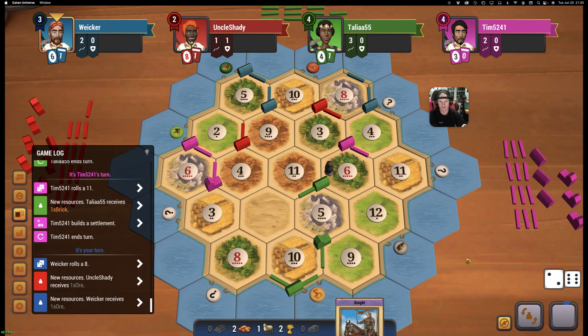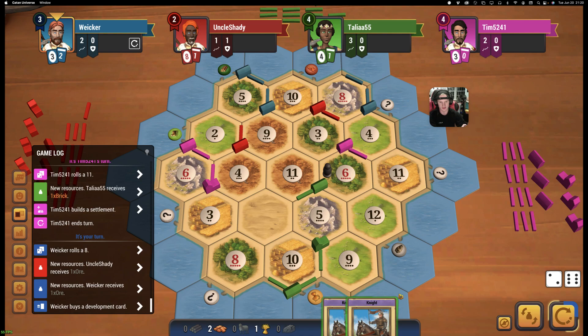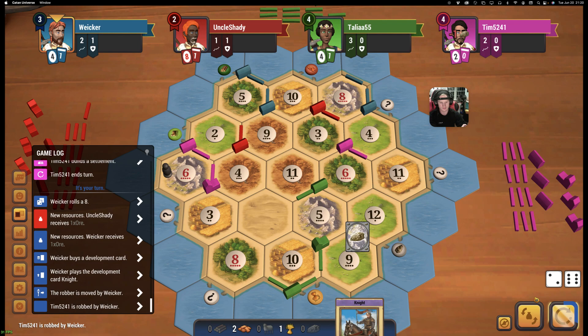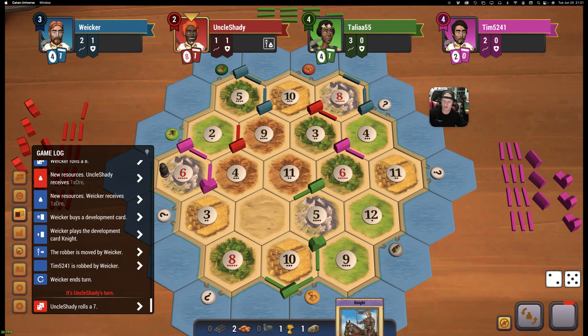We get an 8, which is good. Did we just buy a dev? Yep. What's up, Danner? Is Ronnie playing? No, Ronnie's doing something — I think he said he had practice, his volleyball thing. But I'm in a Catan game right now. Yeah, give me a sec.